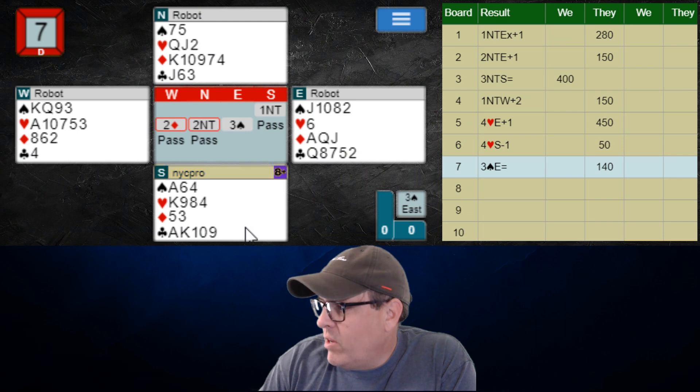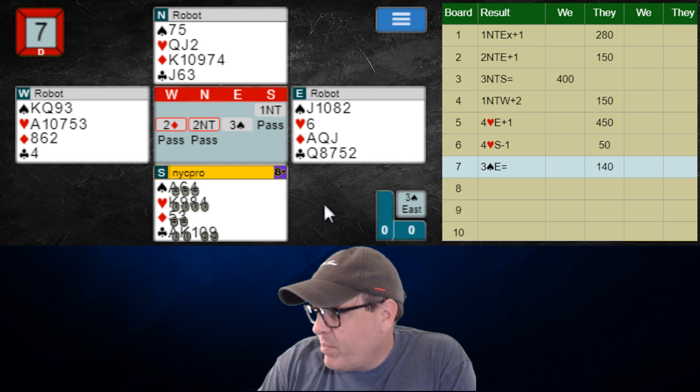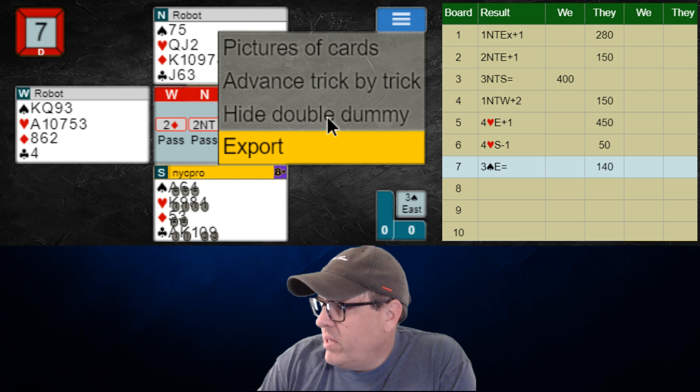Just keeping the number of club tricks to a good number for our side. It looks like the spade or the diamond would have been okay as well, apparently. But either way, we're doing well with those leads — they're very good.